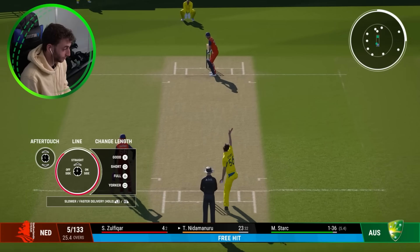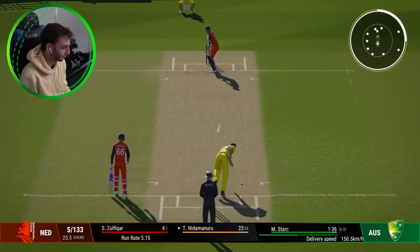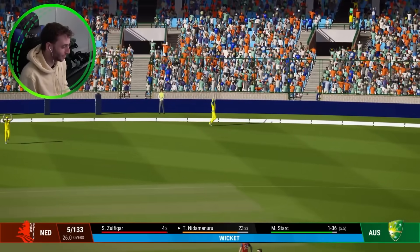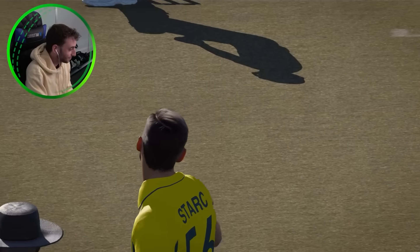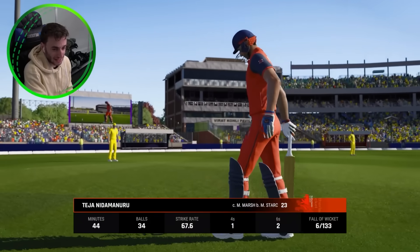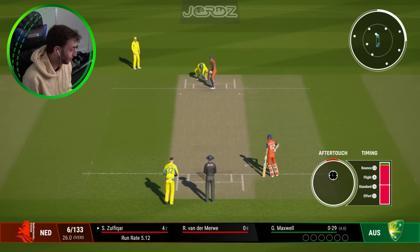Top edge taken, but it's on a free hit. Do we go short again? This time he's got a hold of it — there's a man in the deep, it's Mitchell Marsh, he's underneath and takes the catch. That time it's a wicket. Mitchell Starc going short — Nidamanuru out for 23, it's six for 133. The Netherlands are absolutely crumbling.